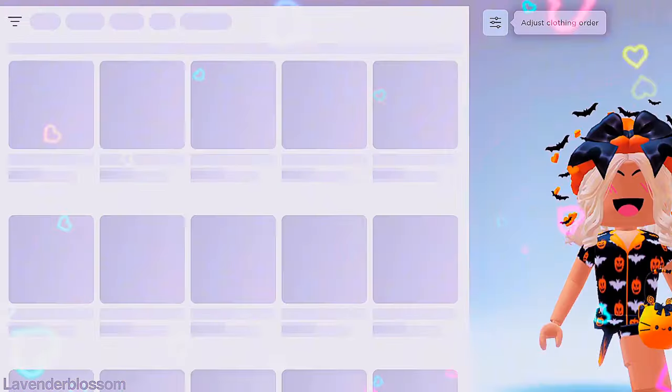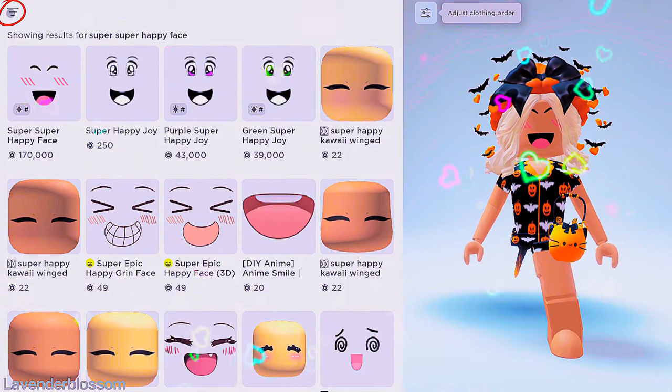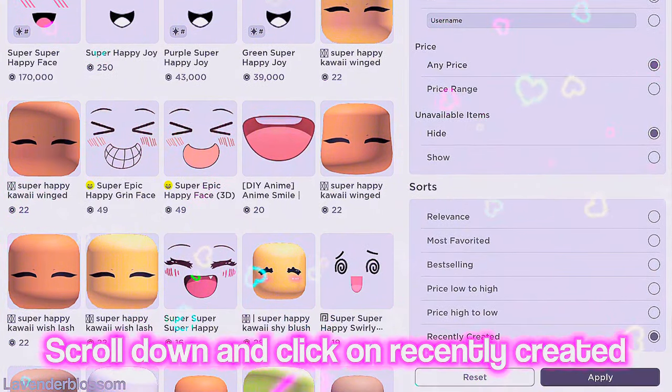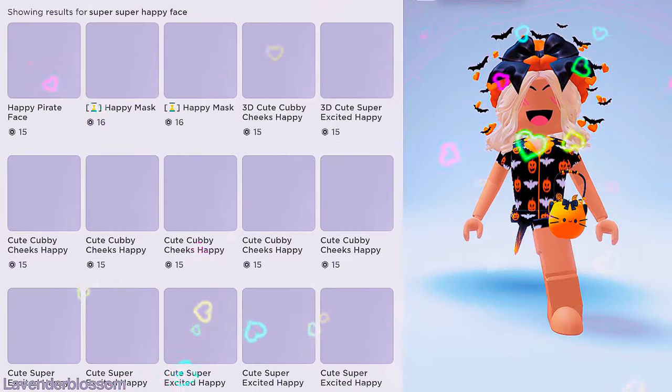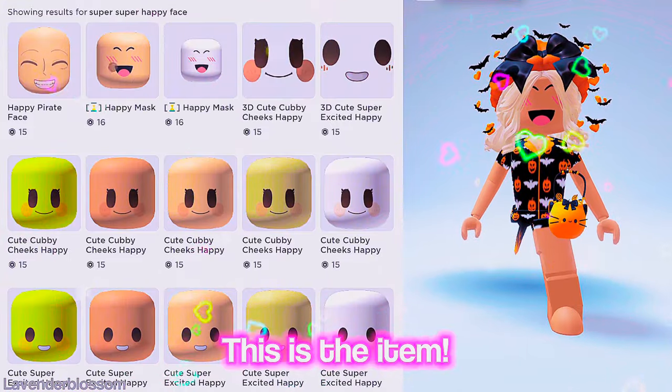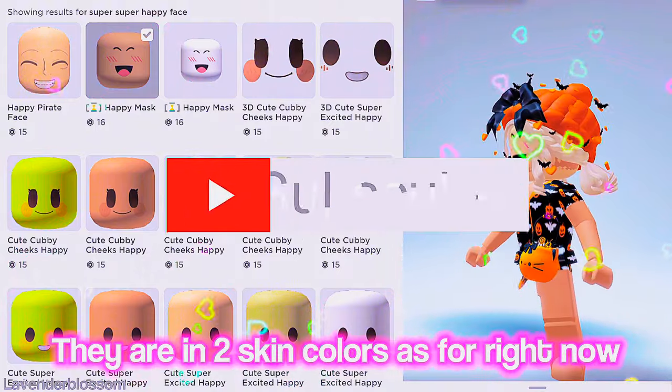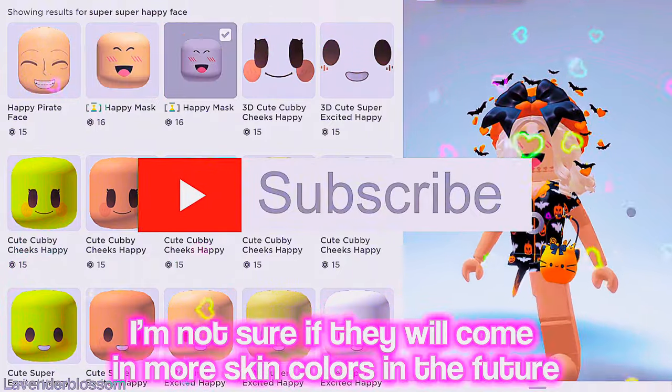Click on these three lines, scroll down, and click on recently created. This is the item. They are in skin colors — as for right now, I'm not sure if they will come in more skin colors in the future.